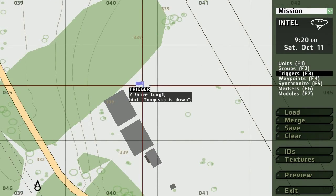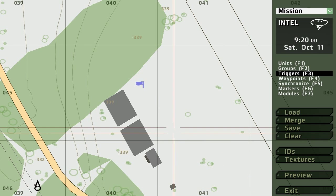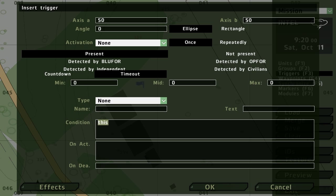Now we'll go up to the trigger, double click on it, and we'll put another hint. Let me show you - make another trigger. We'll put the AliveTungue1, and we'll take down the axis A and B. On activation we'll put a hint. In this case it's one chopper, and we'll put a timeout.